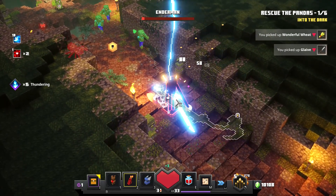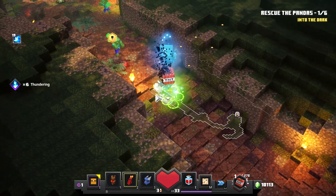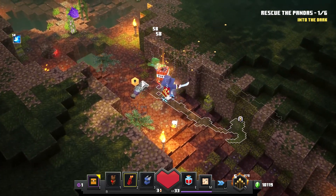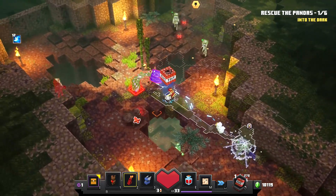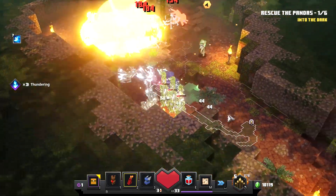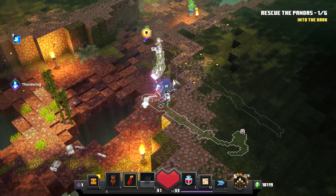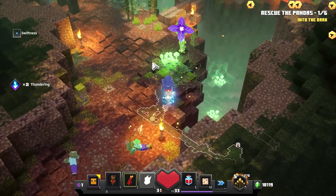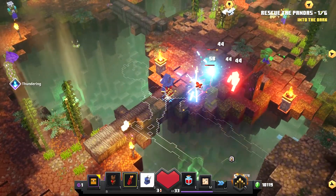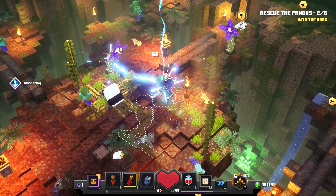I got a bunch of stuff like B and Glaze. He's finally dead. Even though that was kind of annoying, the boss fight was not very tricky. I still managed to pull through and now I'm going to explode everything — why not? There are more zombies and I forgot I have to rescue these pandas or else I can't continue, I'm pretty sure. I kind of want to hurry this up.